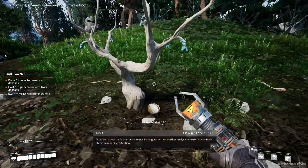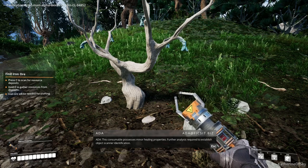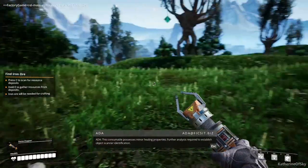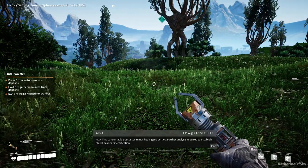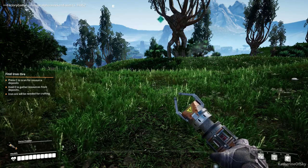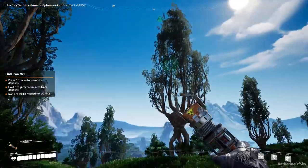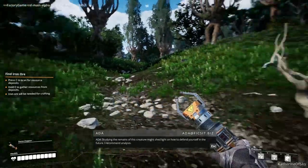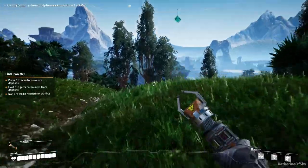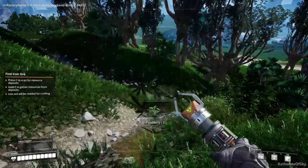I don't see anything. Further analysis required to establish object scanner identification. Sorry for the delay, everyone. Ada keeps talking — how to defend our base. Please be quiet, we don't need to hear you at the moment. Well, it's not really a woman, I guess — maybe she's a robot. It is quite a distinct female voice. Ada — it's a feminine name as well. Isn't she like an automated defense automaton or something? I don't know, I'm just making this up now.